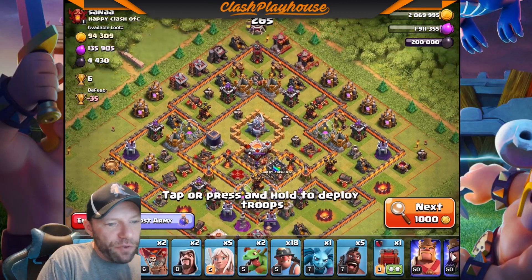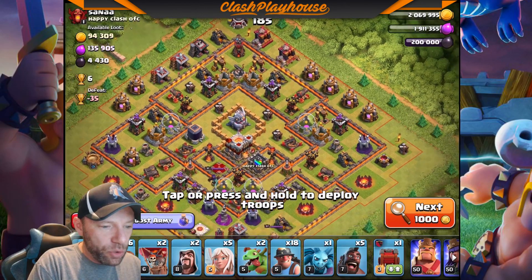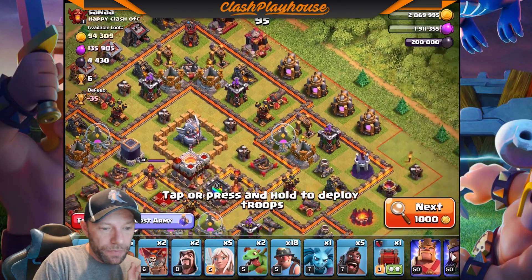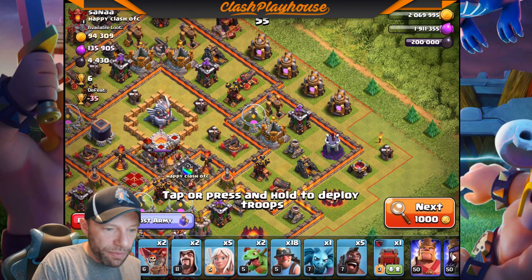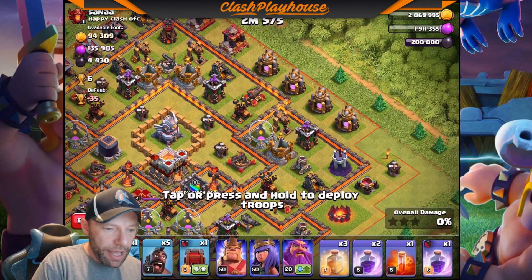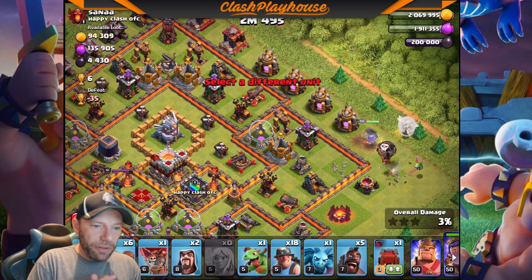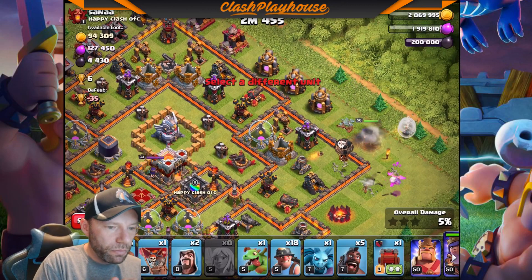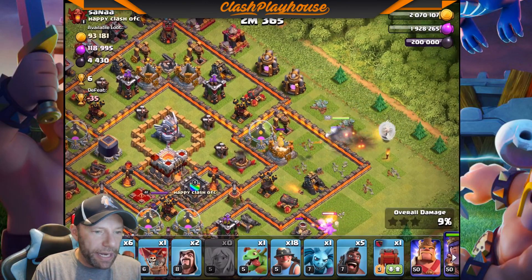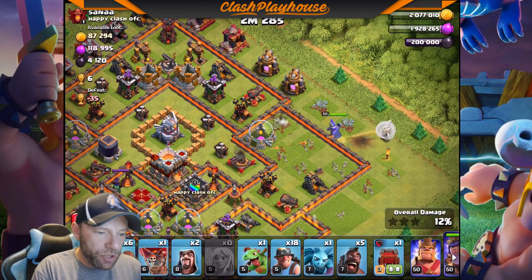I'm looking at this base. First thing I look for is where I can do a safe walk, how I can get to the Eagle, and how I can lure the CC. The Eagle's over here — I want to come in from the top side. I could walk that whole base. Actually I could walk from this side, it's even better. I can use my Baby Drag on the other side of my funnel. Let's wall break in over by where the cannon and the archer tower lock onto me. That expo should stay locked onto me until I make that pass. She's going the right way — good.